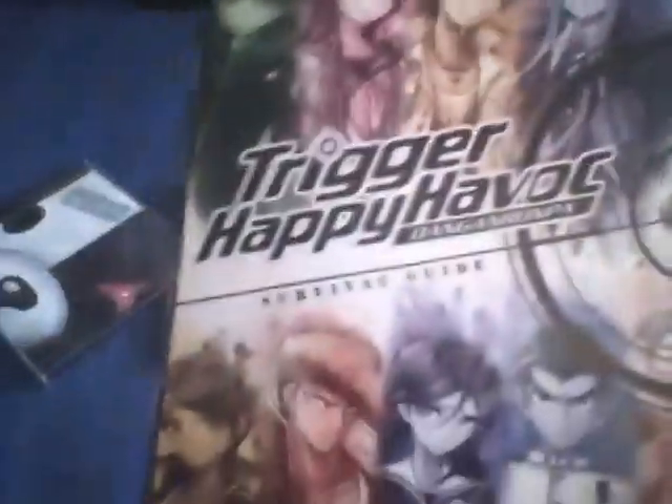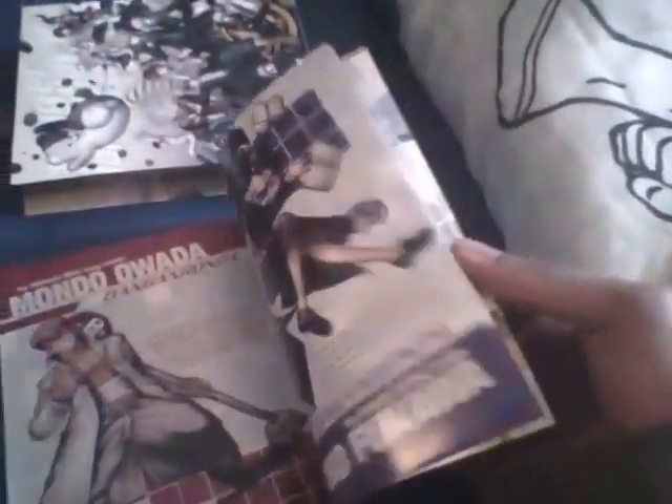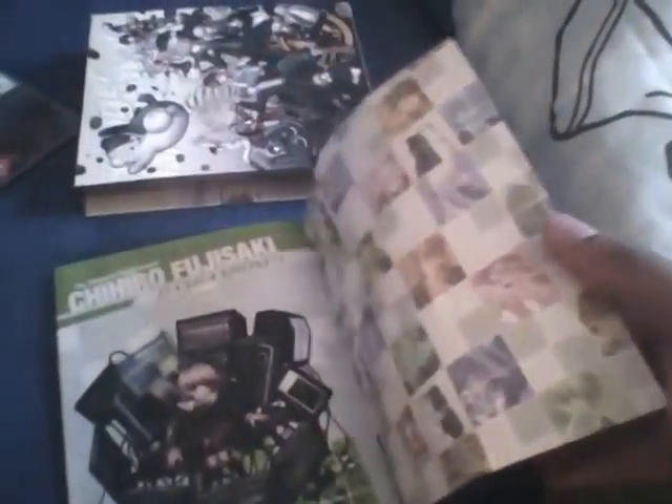Next up is the final item, and that's the art book, featuring all the characters. Here's the back. Let's do a quick flip through. It's basically like what you would see about the characters — basic info and stuff.